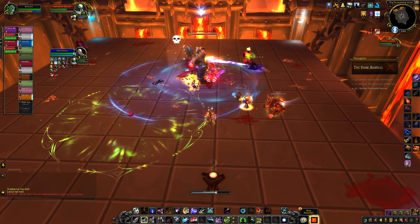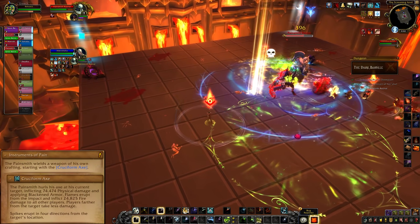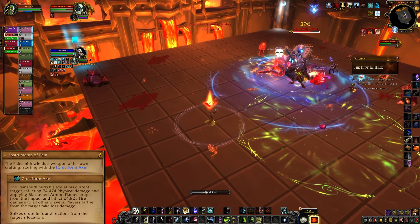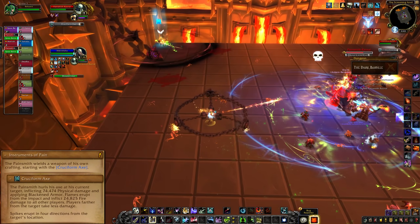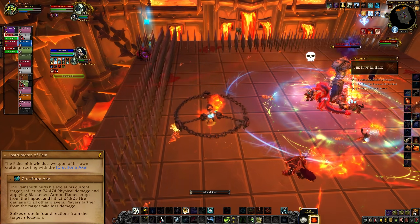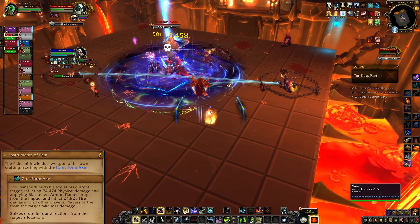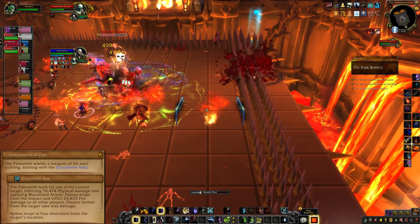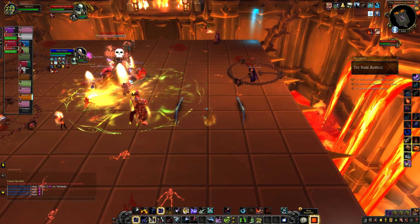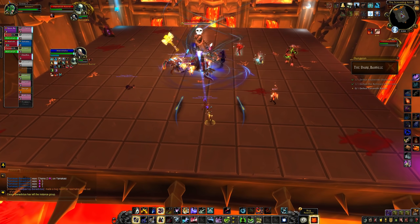One of the most important aspects in this fight is the boss's weapon. He starts the fight equipped with the Cruciform Axe. He will periodically hurl his axe at the tank with aggro. This deals a huge amount of damage to the tank and raid-wide AoE damage, depending on how far away you are from the blast. Tanks should take this ability into the very corner square of the platform, and preferably the same square each time. This will ensure it's far enough away from your raid to deal less damage, but the weapon also triggers spikes to erupt across the platform.